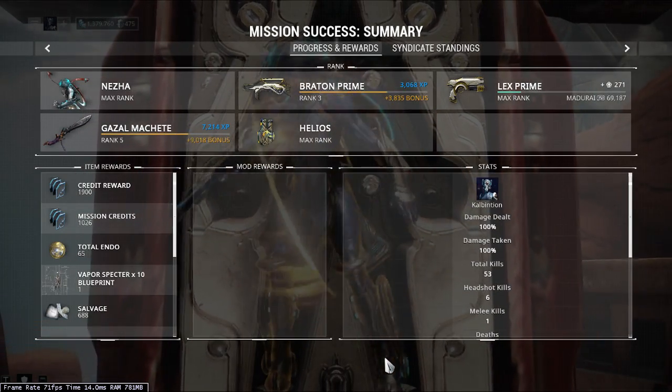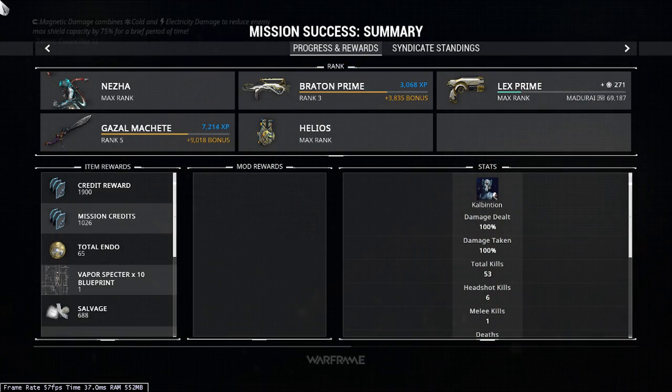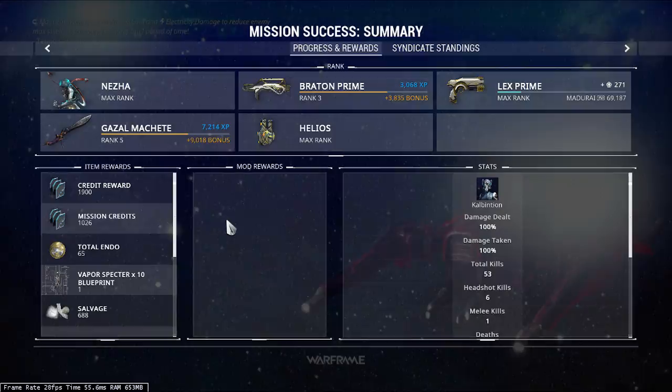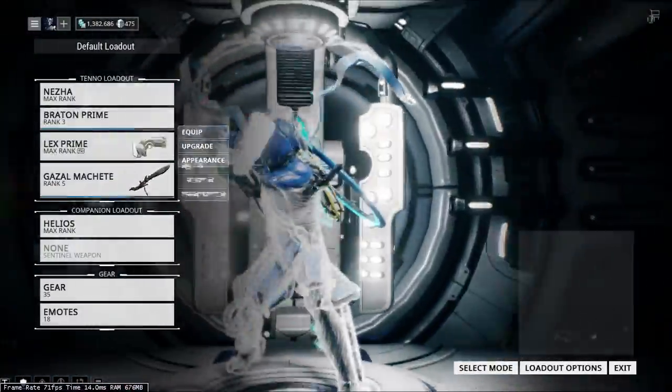That was a Kuva Siphon mission. There is also a Kuva Flood mission which is very high level — like 80 to 100 or something. That's really the only difference between a Kuva Siphon and a Kuva Flood mission: the Kuva Flood is just at a naturally higher level. But yeah, we got kuva.